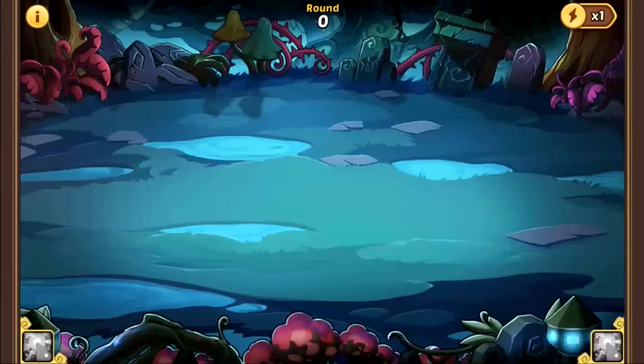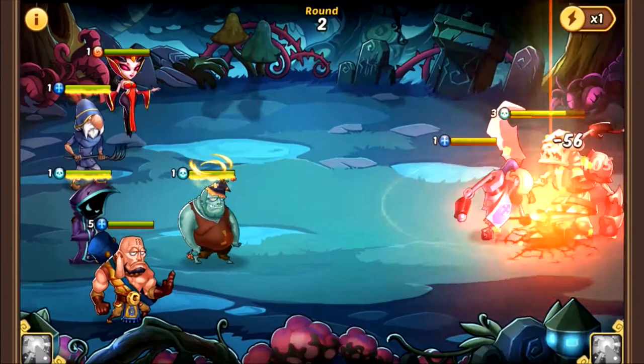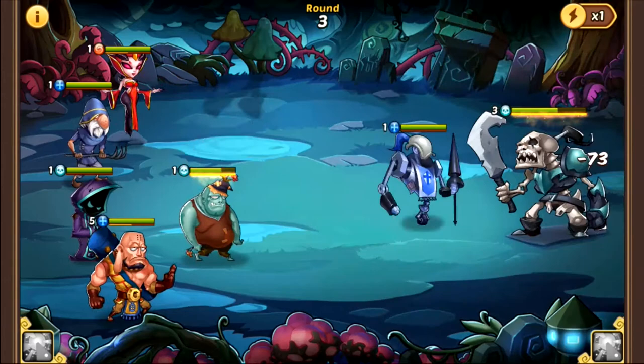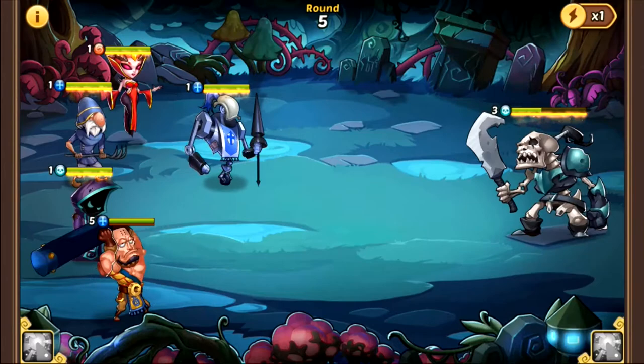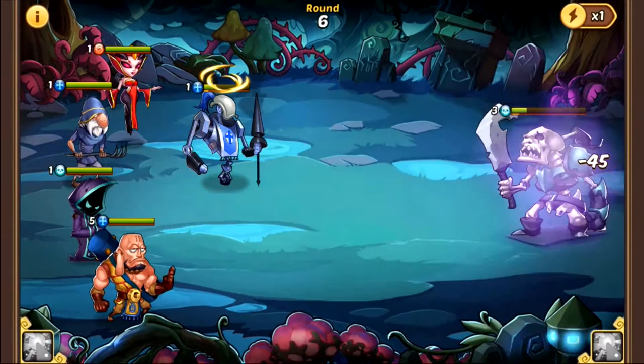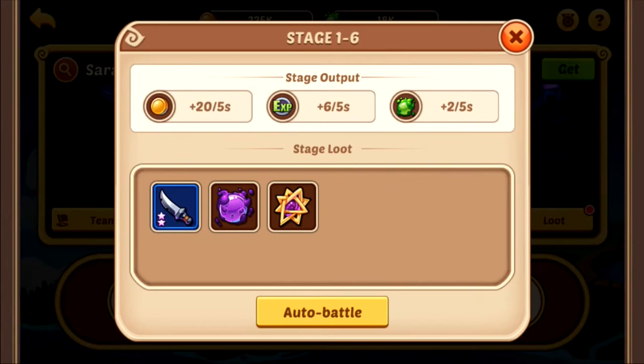Oh, so it's boss time! Damn, it looks scary. I'm just pressing all these energy abilities — come on! Maybe they do it automatically. Maybe I should just leave them be. If they just do it automatically, then there's no real skill to it — or maybe not.